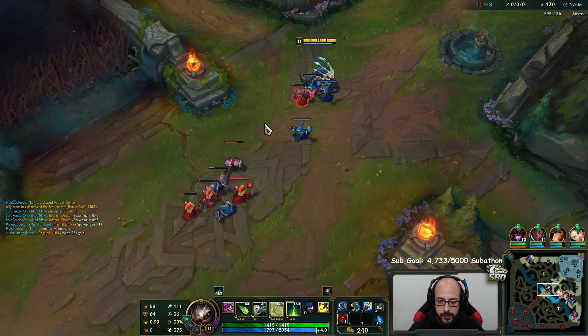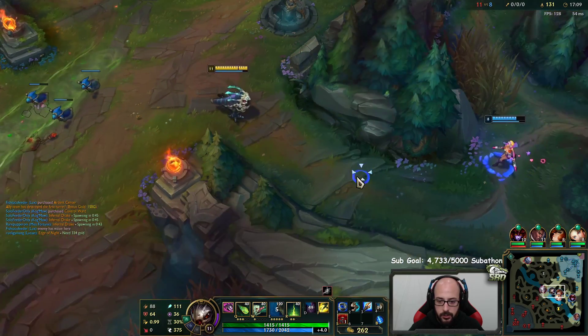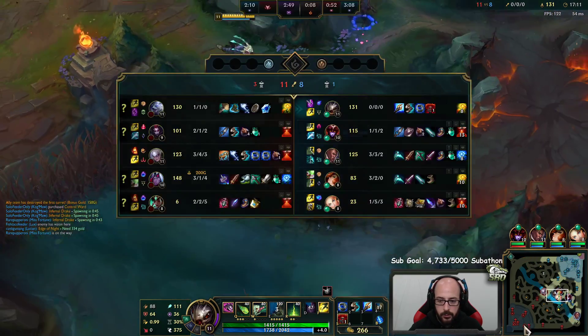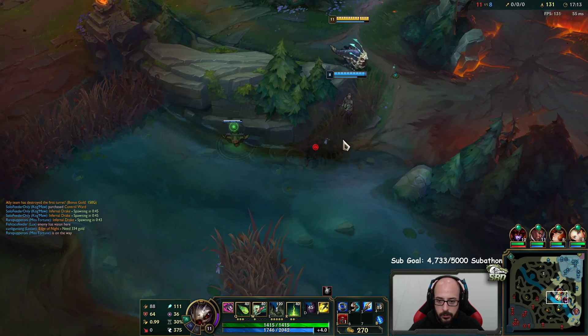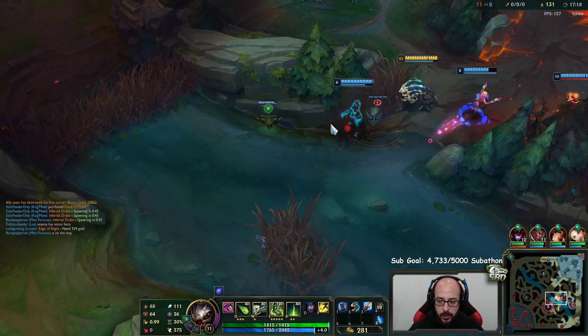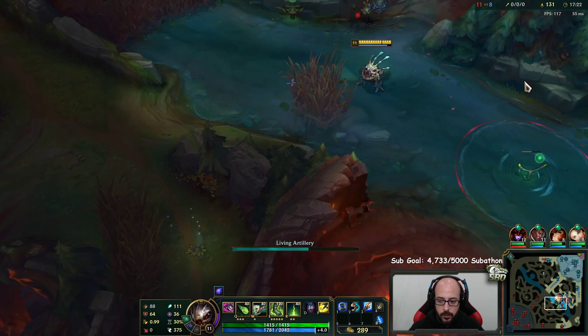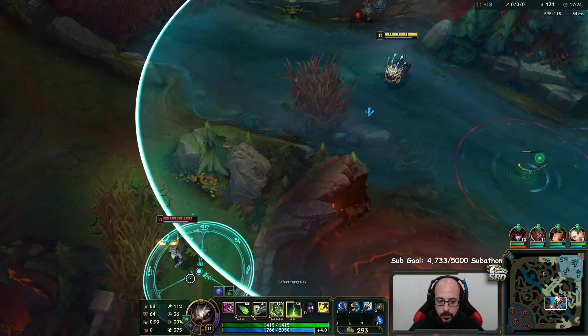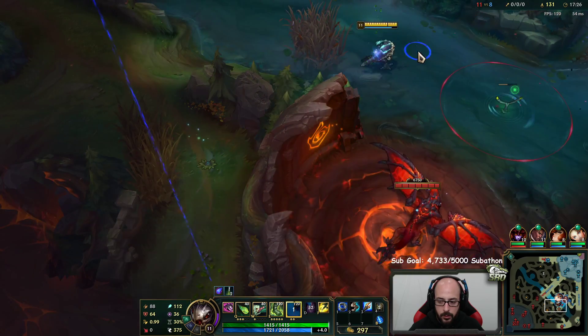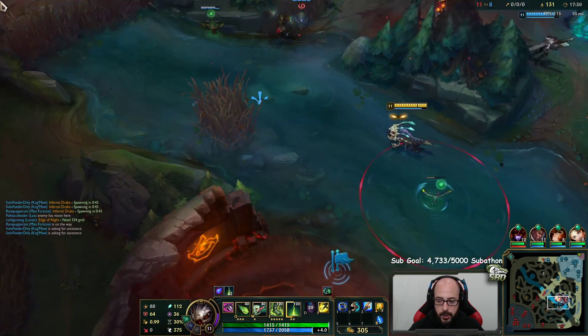I don't actually know who we have split versus Volibear. Is he building Edge? I guess it's not terrible. Is he trying to set up this dragon play here? We chunked out this guy a lot so he's pretty low. I don't understand why we're not just starting it.